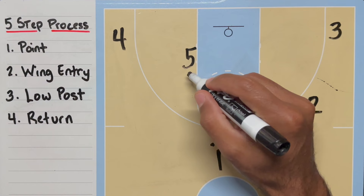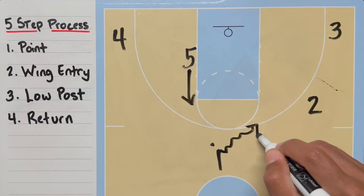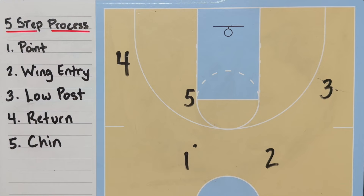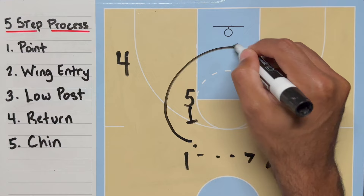If the 5 flashes to the pinch post but can't receive the pass, the 1 will go return and dribble at 2 for a backdoor cut. If the 5 is high, the ball will be reversed to the 3 as the 5 sets a chin screen for the 1.